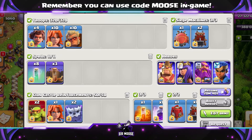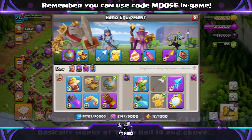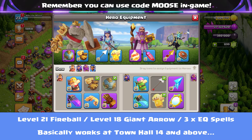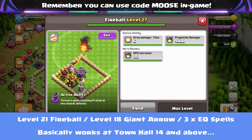Clan Castle troops are up to you — a couple of Yetis or some Valkyries inside. Siege Barracks or Log Launcher, depending on the base. Now, Hero Equipment is what makes this attack strategy shine. We're going to try and take out the Town Hall before the main attack has really even begun. The main things we need: a max level Giant Arrow, at least level 21 Fireball, plus 3 max level Earthquake spells.